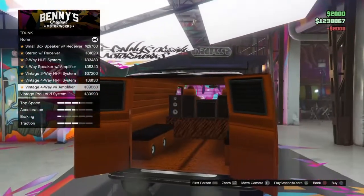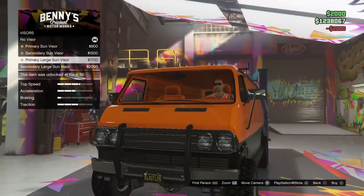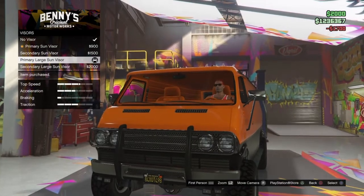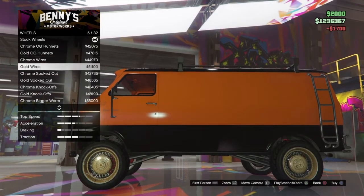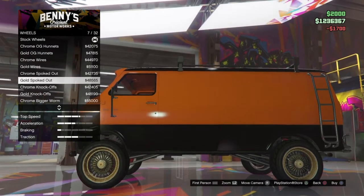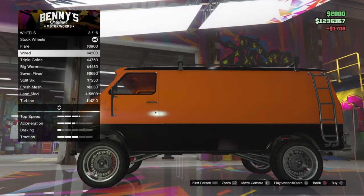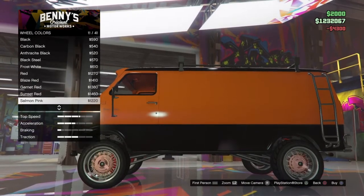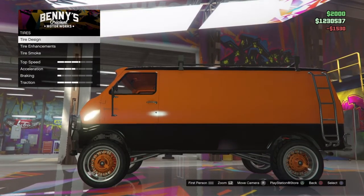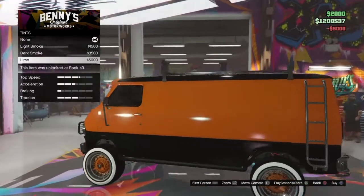It doesn't really need a transmission. For wheels I want to get a low rider style — these don't really match the color though so I'll go to low rider, get something like that, and put it in orange, then make it bulletproof. The windows I'll make black and then we're good.